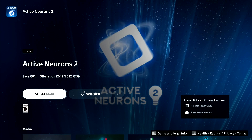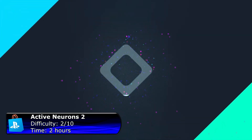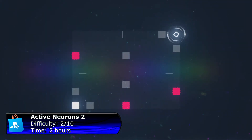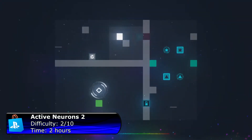Last but not least, if you like puzzle games, check out Active Neurons 2 — just 99 cents instead of five dollars. To get the platinum you need to complete all the levels. This game can easily be completed without a guide or walkthrough because there is an in-game help feature that will always show you the solution if you get stuck. Definitely a must-buy if you like puzzle games.